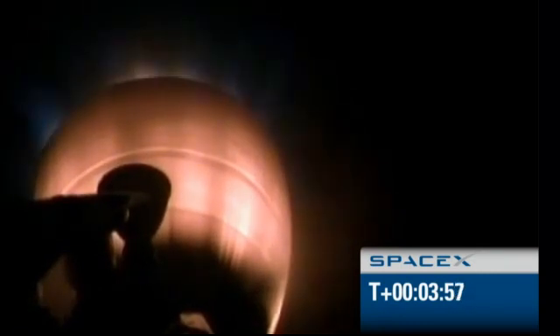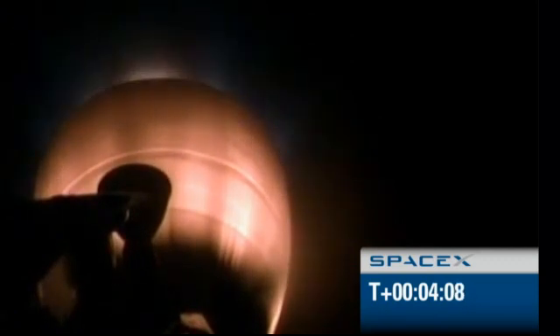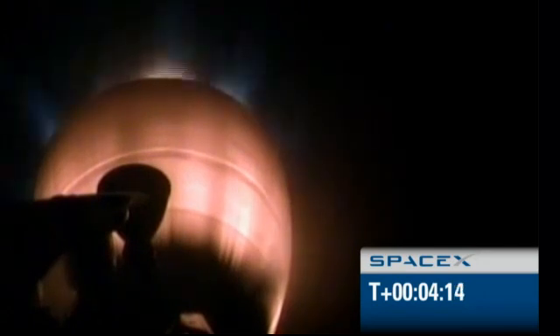The Dragon nosecone has been jettisoned. Stage 2 propulsion systems nominal. Vehicle remains on a nominal trajectory: 176 kilometers altitude, velocity of 3 kilometers per second, downrange distance 320 kilometers. Power systems are nominal and we still have a solid telemetry link. Stage 2 propellant utilization is active.